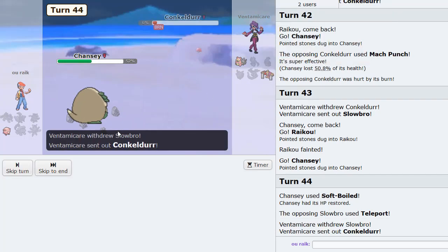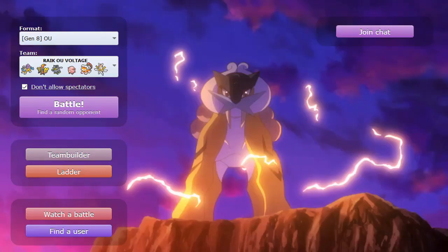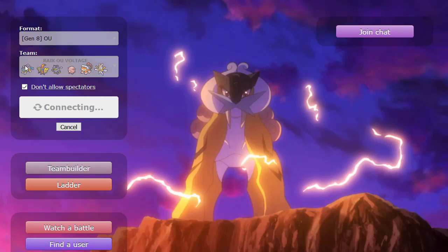He lost! Let's go! So basically I had to catch him in a position where Chansey would still be alive and he would only have one turn of burn left. He made a good play switching out of Conkeldurr into Slowbro, but then made a terrible play going for teleport into Conkeldurr to take burn damage. That game was kind of fire with all the teleports. Raikou did a lot of work there.